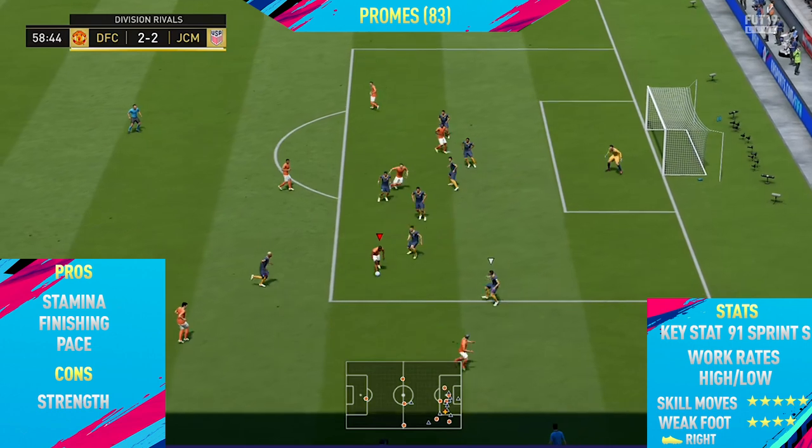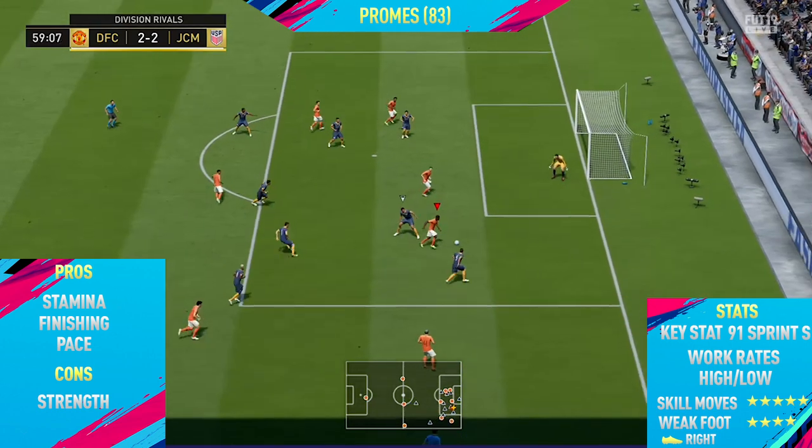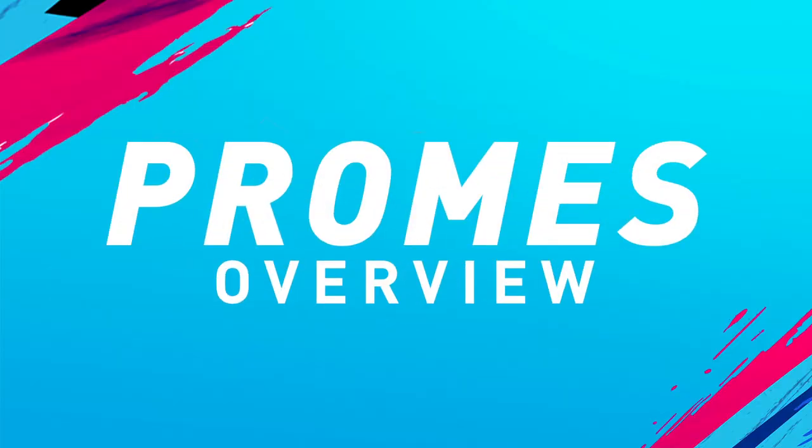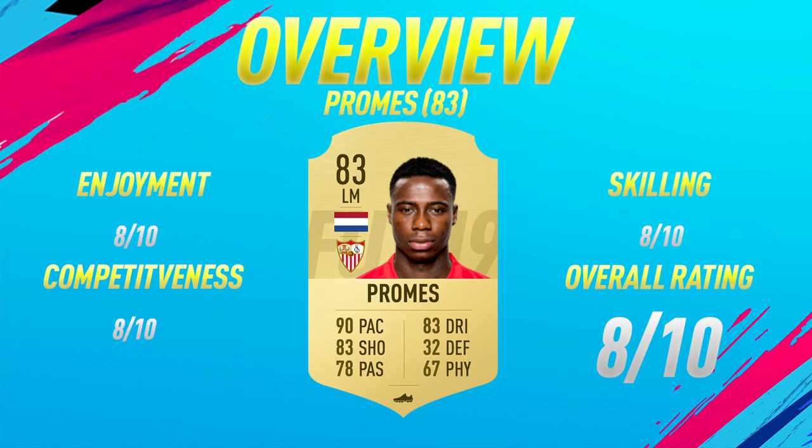Moving into the overview for 83-rated Promes — on the enjoyment scale I'm going to give him an 8 out of 10. A very fun card to use and one of the most enjoyable cards I've used so far on FIFA 19. Really good pace, really good shooting, really good dribbling, and his passing is pretty decent as well at 78. Just overall a fun and enjoyable card. Competitiveness-wise, I'm also giving him an 8 out of 10.